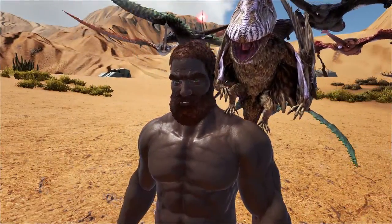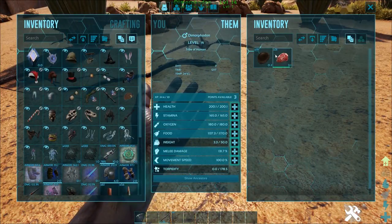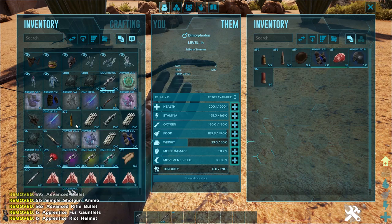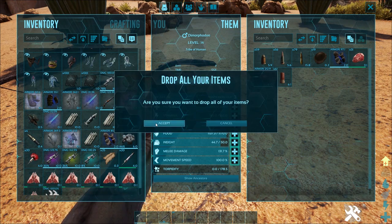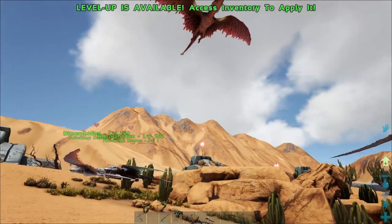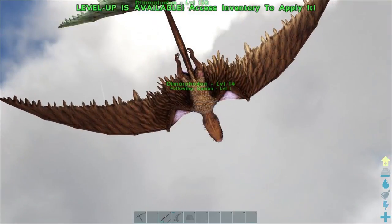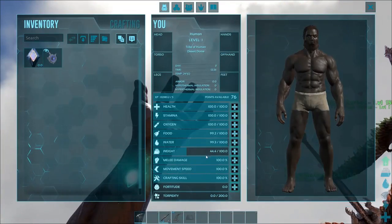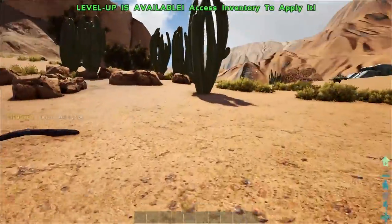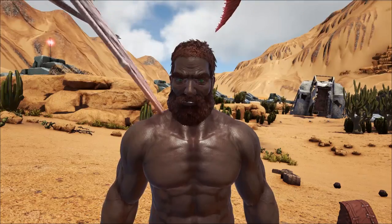They also act as a backpack, reducing the weight of whatever they're carrying by 50%. For example, this Dimorphodon weighs 44.7 when loaded up. When you pick him up and put him on your shoulder, it'll only weigh about 22 on you — so it reduces the weight by half, which is really good. If you want to stock up on extra gear, bullets, or anything like that, you can chuck it in your Dimorphodon and carry it on your shoulder, and it only weighs half.